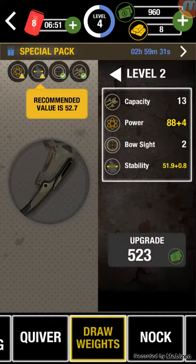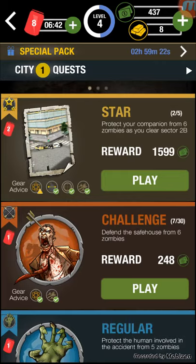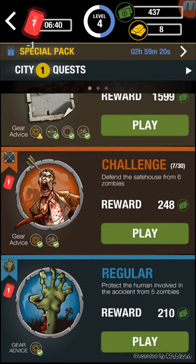Over here it says I need a little bit of upgrade, so let's go ahead and try to upgrade. Draw weights and bow string — oh, I don't have enough now. We gotta earn more money.